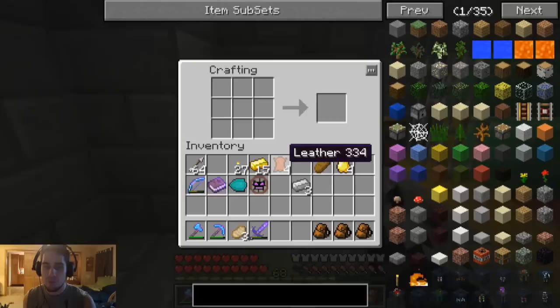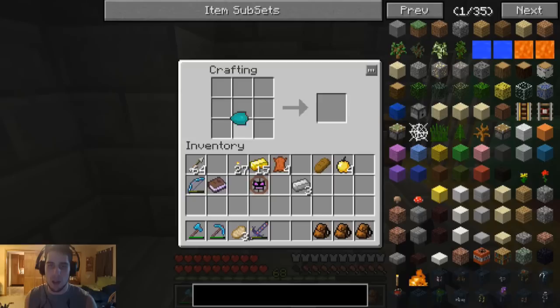First, I now know how to make the Gilded Diamond Shield. For whatever reason, with not enough items, the recipe just wasn't showing up, so I had no idea how to make it last episode. You put the Diamond Shield in the middle and surround it with gold ingots. Now I have a better Diamond Shield, so hopefully that'll help us a lot.